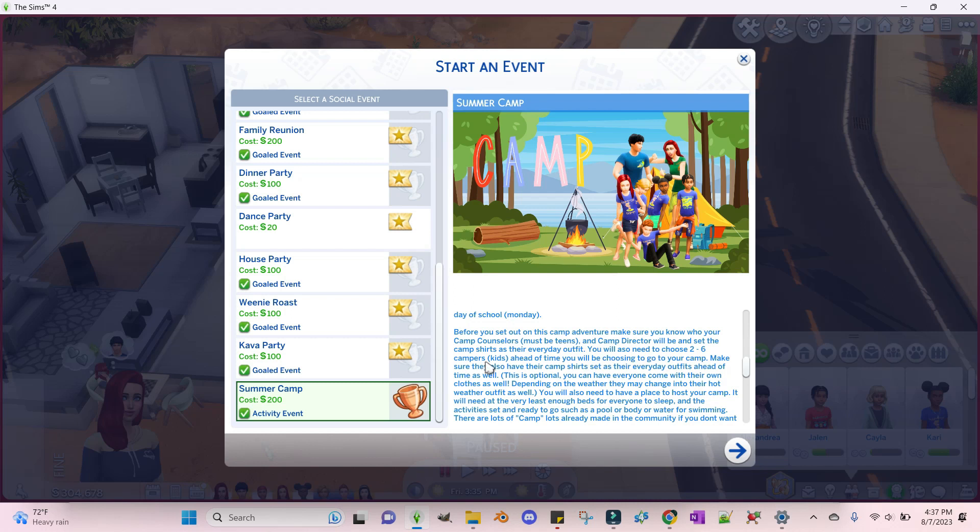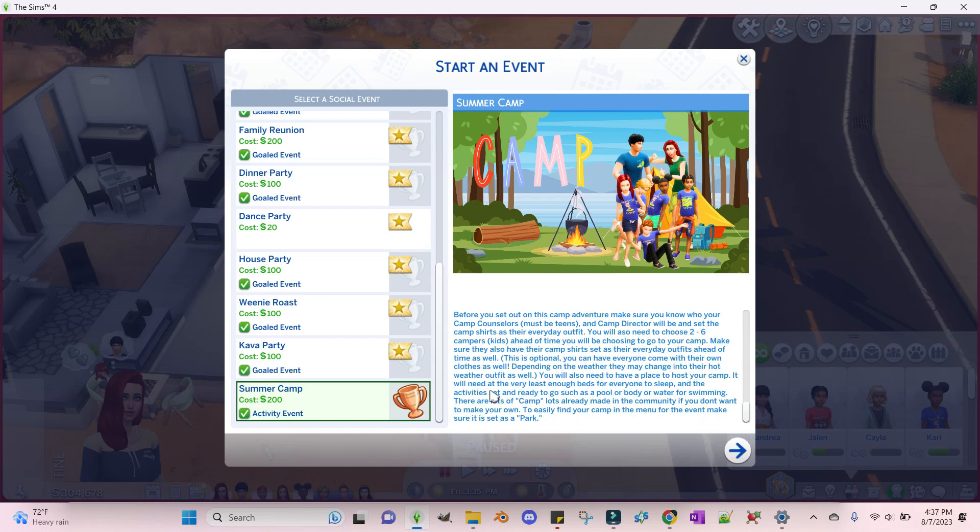Set the camp shirts as their everyday outfit. You'll also need to choose two to six campers ahead of time. Make sure they also have their camp shirts set as their everyday outfits ahead of time. This is optional — they can go to camp as they are, you don't have to put them in shirts first. Depending on the weather they may change into their hot weather outfit. You'll also need to have a place to host your camp.